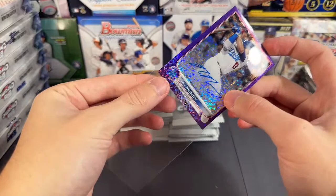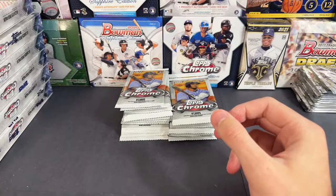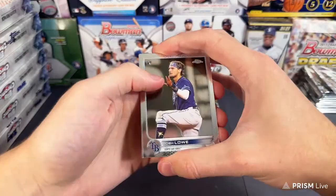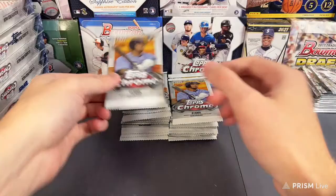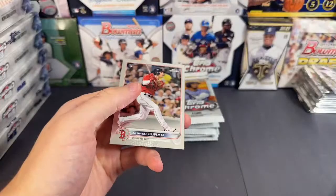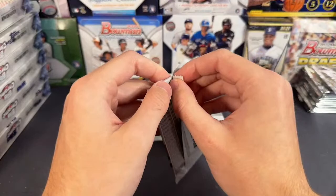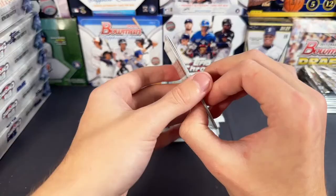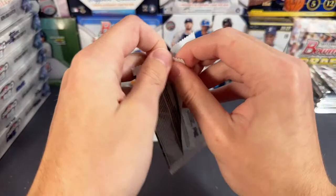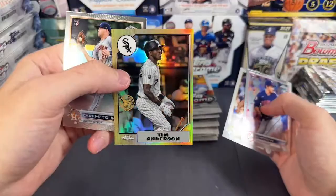Watch us get a gold Joe Ryan auto as the second auto in the box — that'd be funny. Josh Low, Reynolds, Luis Hill. Josh Low, Blackman, Stuart Fairchild. And Duran — whenever I think of Max Munsey, I just think of when he hit that ball off Bumgarner into the bay, and he was just doing all that stuff. Bumgarner, Lindor. Morgan, Darvish, Tim Anderson 87 refractor, and Chas McCormick.